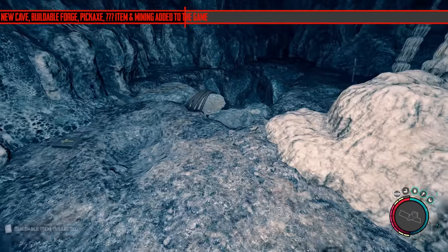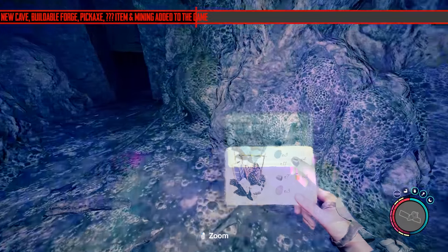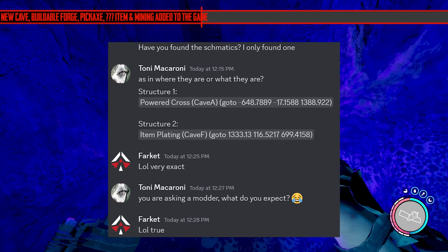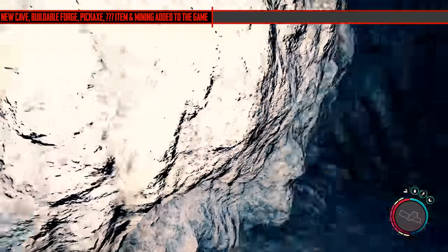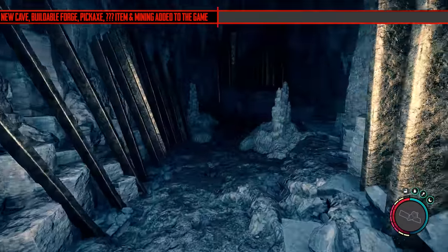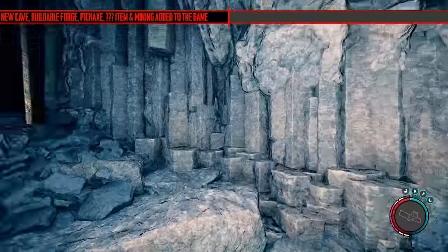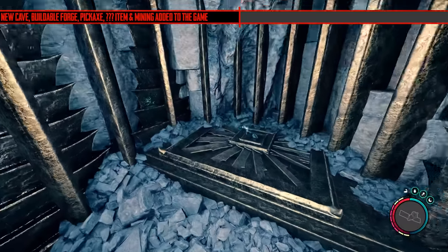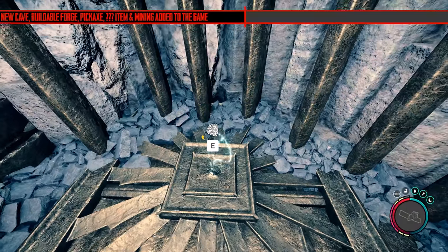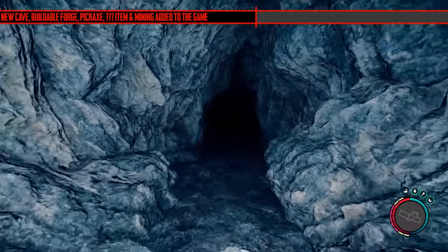The next thing you'll probably find down here is a new schematic — I'm calling it the forge, but it's actually called item plating. It's more of a forge than anything. This item cannot be added with console commands yet. However, you can use a go-to command that Tony Macaroni found — I've put it in the description. It'll teleport you straight there, providing you type 'cheat stick' in the game, press F1, then type in that command.